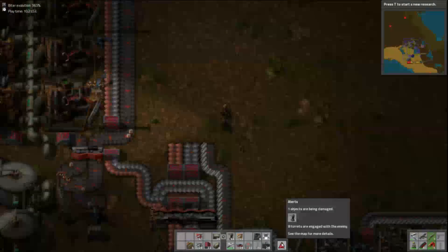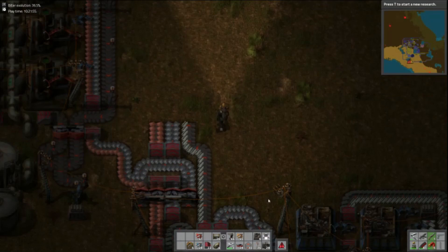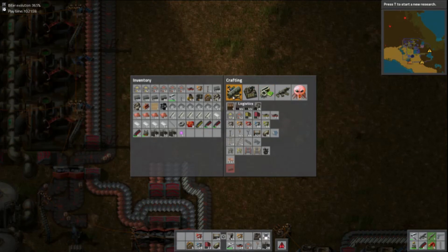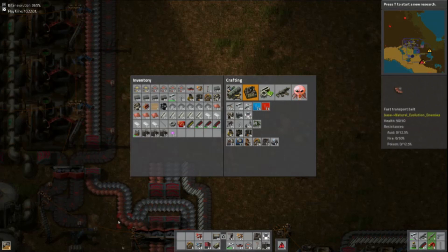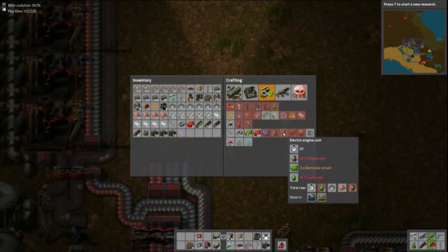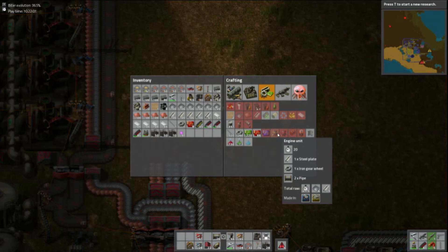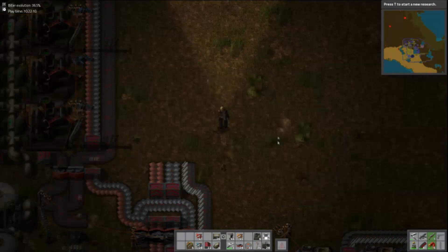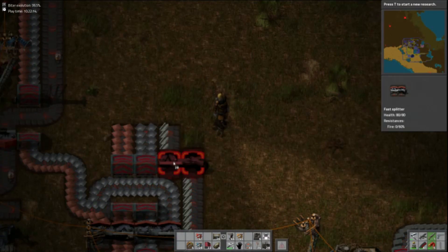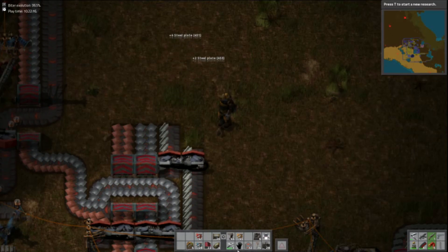Right, engines. I've got five minutes left to try and build an engine — this is going to go well. Engines are components — I just need steel and iron to make the first ones, so yep that's fine. Actually I'll just put a splitter in here like that.